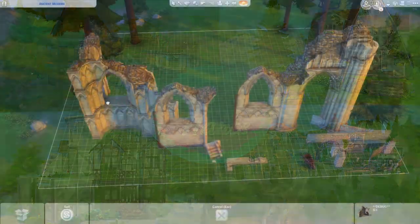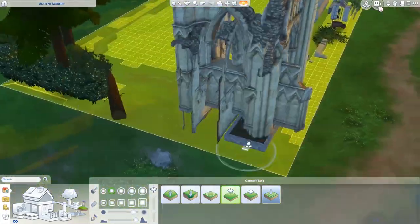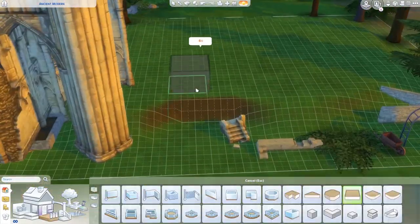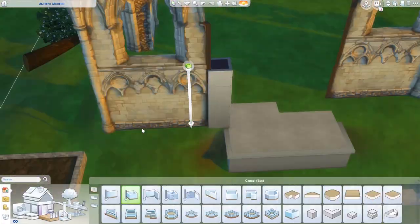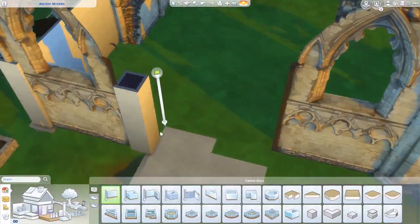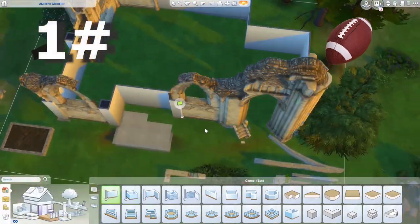Hello everyone, it's Jess Hearts, and today we are building a modern home built onto some ancient ruins. This was the first thing I built after the new debug objects and I was like, oh my god, everyone's going to be building this kind of house, and I haven't seen a single person do the same thing, so I was like, heck yeah, score, solid build idea.